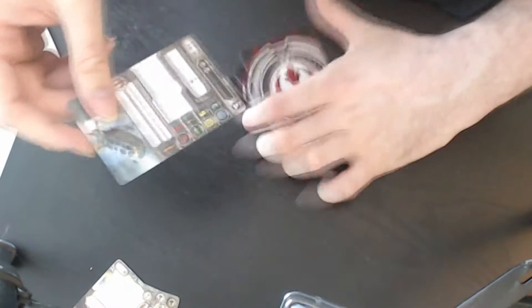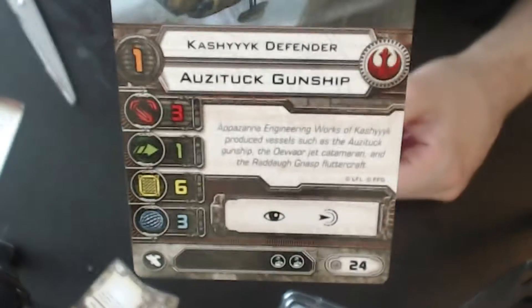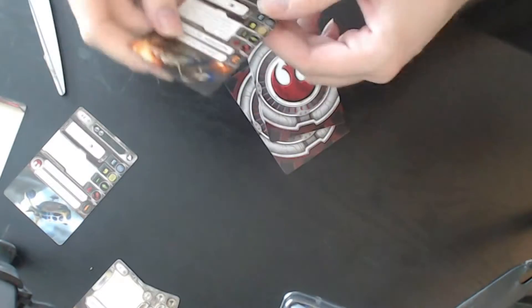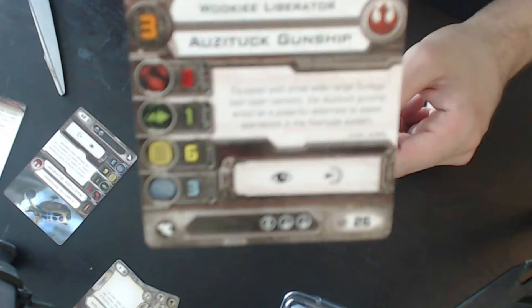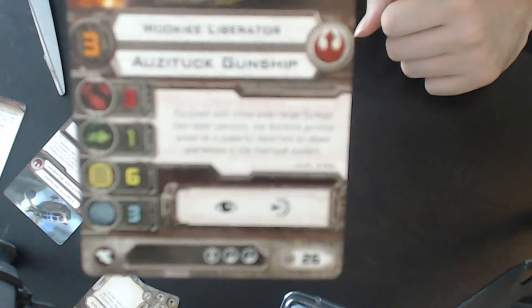Let's check out the pilots. We got the Kashyyyk Defender with two crew slots, 24 points, pilot skill 1 — standard pilot. Then we got the Rookie Liberator at 26 points. The actions on this ship include focus and reinforce.